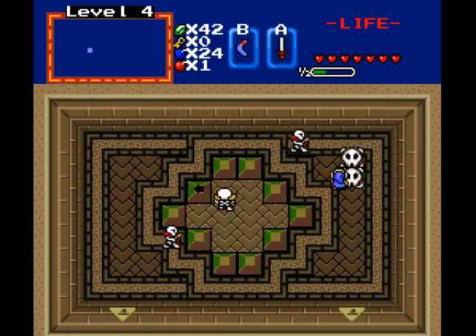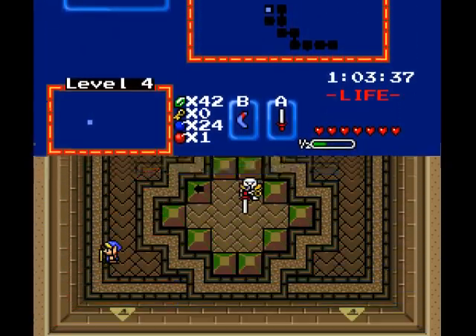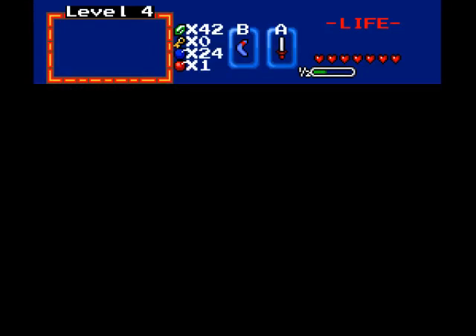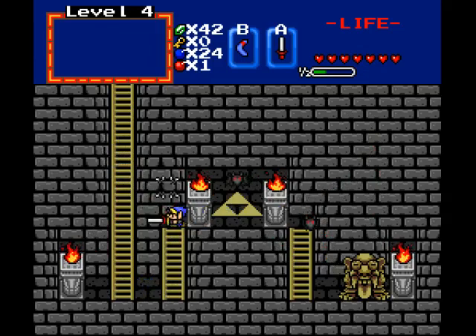There are Stalfos — one and two. How many heart pieces do I have? I have two. I can't get the magic sword — not until I get the raft, because I need only ten hearts to get it. And I'm very close to getting it. As much as I want it.